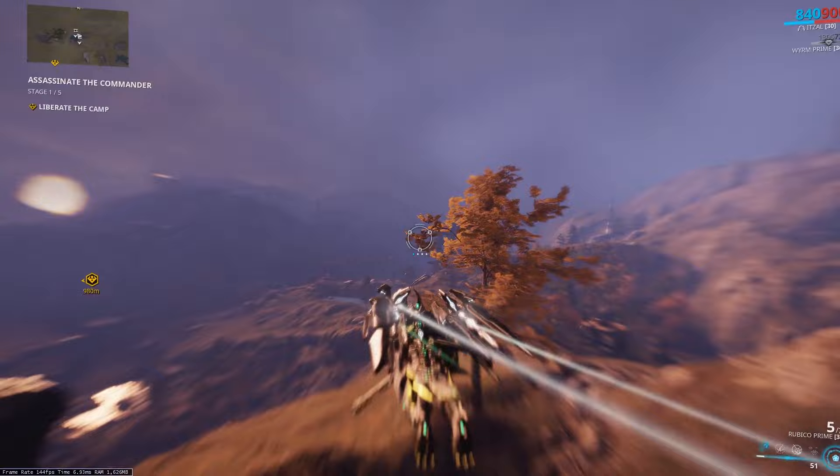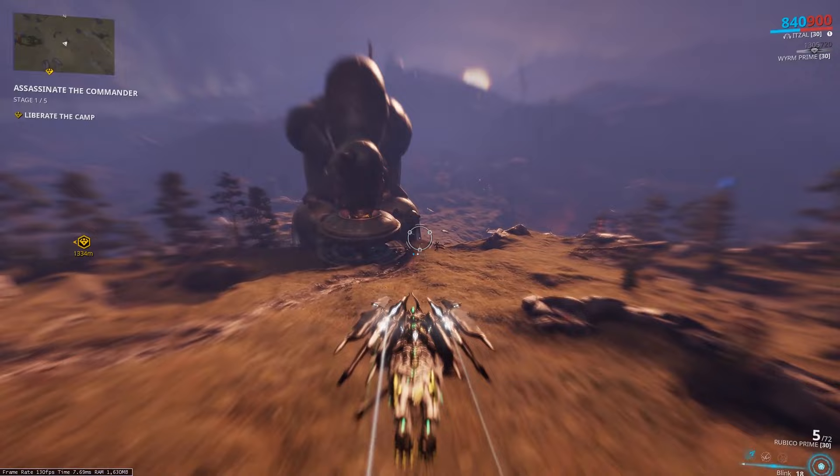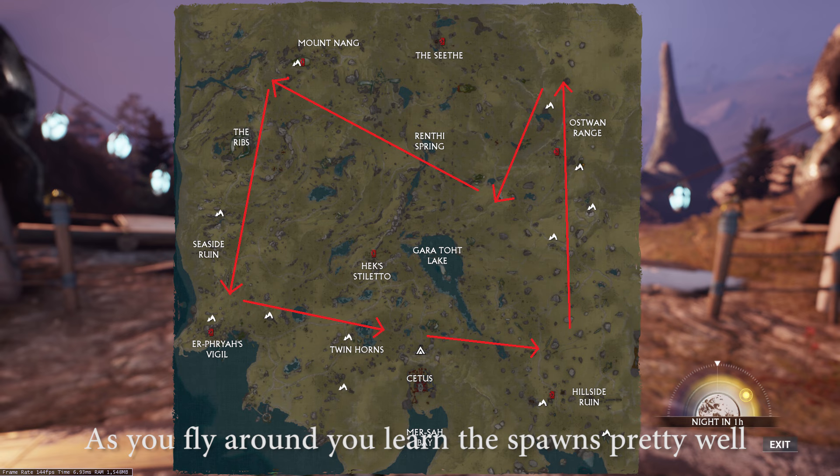I don't really have a concrete method to spawn the Thumpers. I basically just fly around in locations that I know they spawn until one pops up. When they do, they make a noise and they're fairly noticeable, so you shouldn't be missing the spawns. Basically to find them, I just fly a circle around the map until I find a spawn. You can see my rough path here, but don't take this as a concrete path — this is just what works pretty well for me. And if you're in a group, this will be even easier because you'll have four different people looking for Thumpers, and they can mark them when they find one.